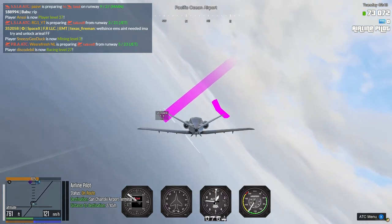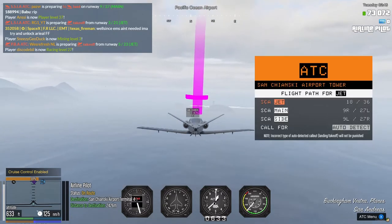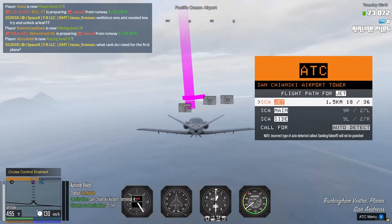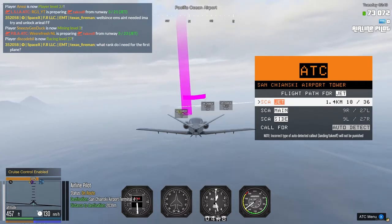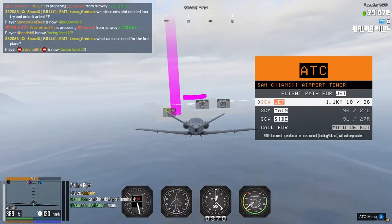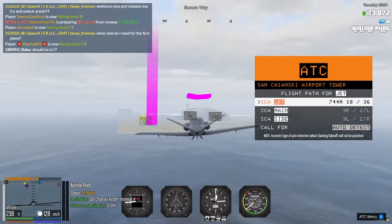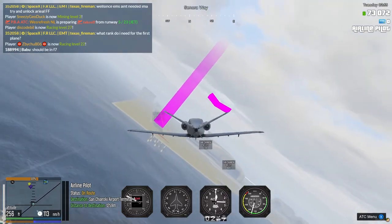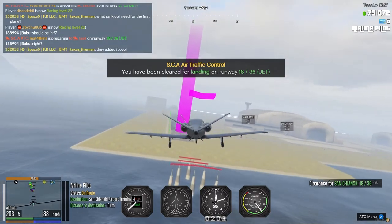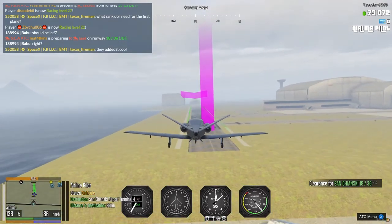Let's go on the ATC menu. We will be landing on runway 18, so let's have that open for us. When we get a little bit closer I'll confirm it. We've finished the final alignments and we are cleared for landing on runway 18. Let's land.